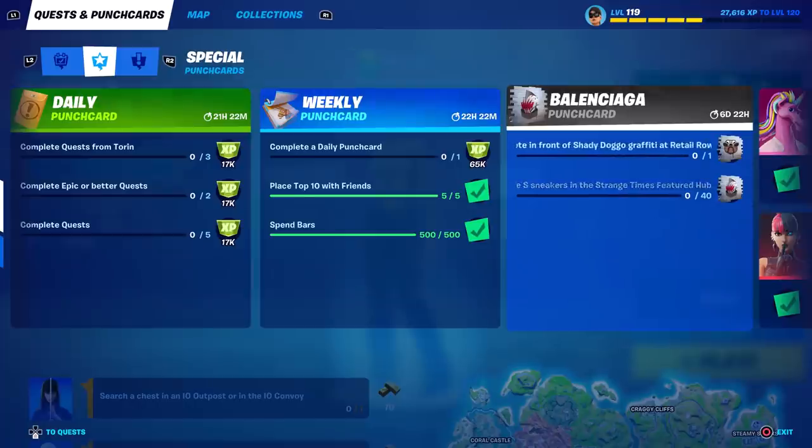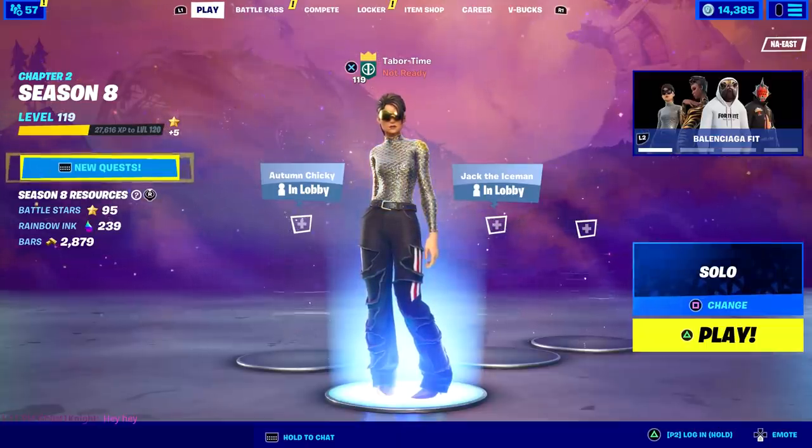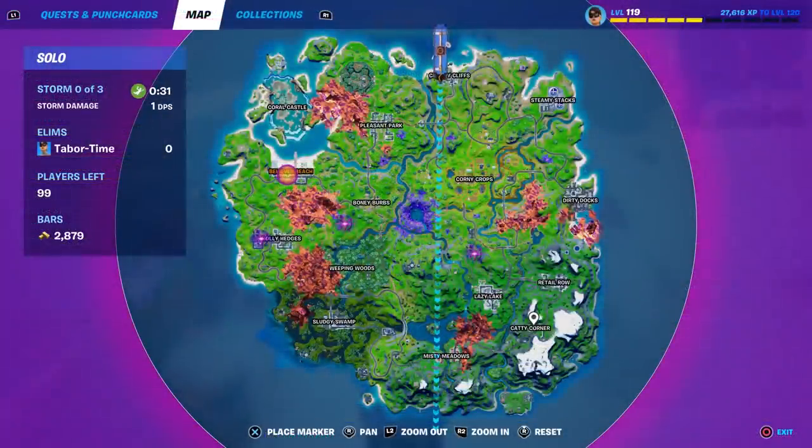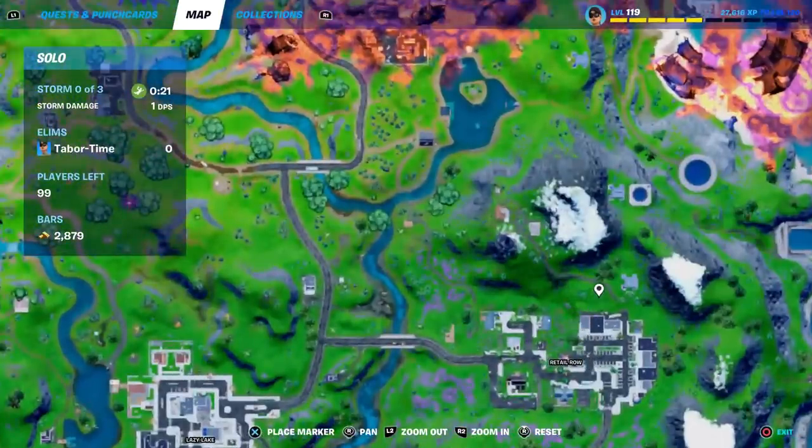The first challenge says emote in front of shady doggo graffiti at Retail Row, Believer Beach, or Steamy Stacks — you only need to do one of these locations. Steamy is too close, Believer Beach has the sideways, so we're going to Retail Row. I'm going to avoid hot drops so I don't get wrecked.